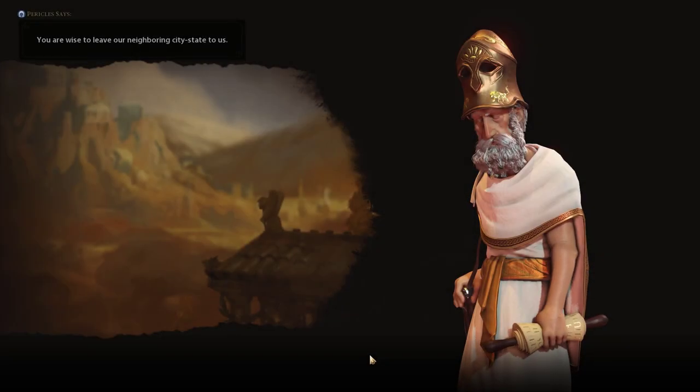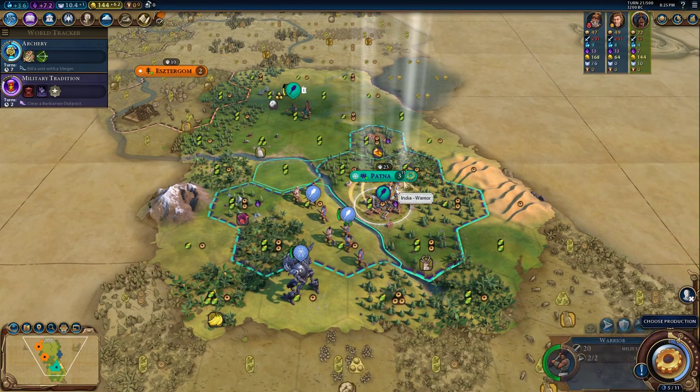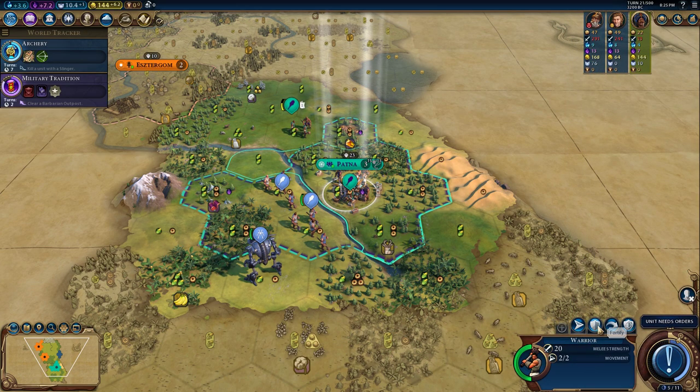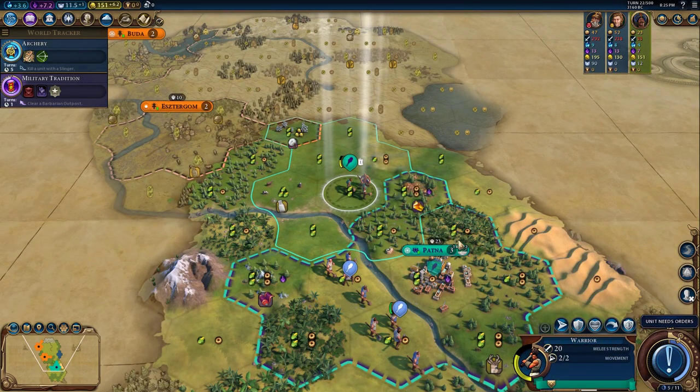Not a problem. Two warriors — we don't even need to build another. We can do a slinger. Let's go for a slinger. I'm not too worried about this. Look — they just ran away. Those chickens. We can switch back to a settler.